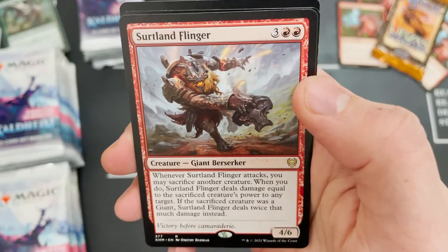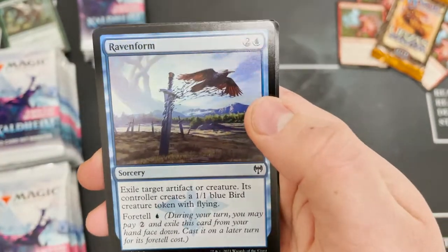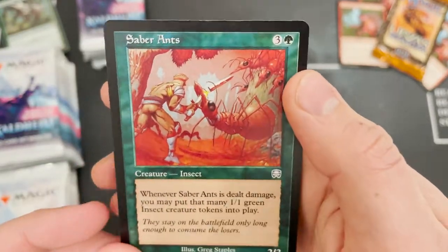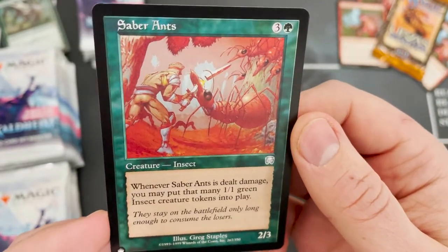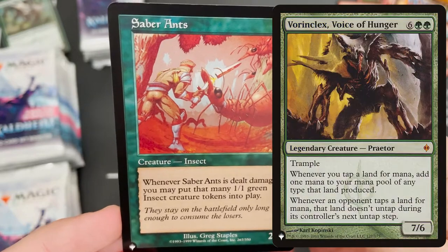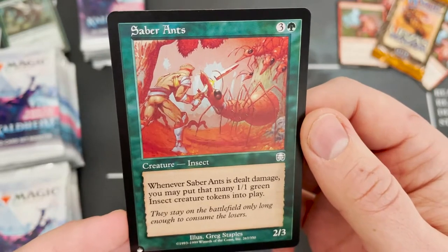We've got a double rare pack — Certland Flinger and Raven Form in that four slot, so not a three rare pack. And we've got our first list card: Saber Ants. Obviously you want those newer ones that have been added, like Cavern of Souls, or the other Vorinclex that's been added, but Saber Ants for our first list card.